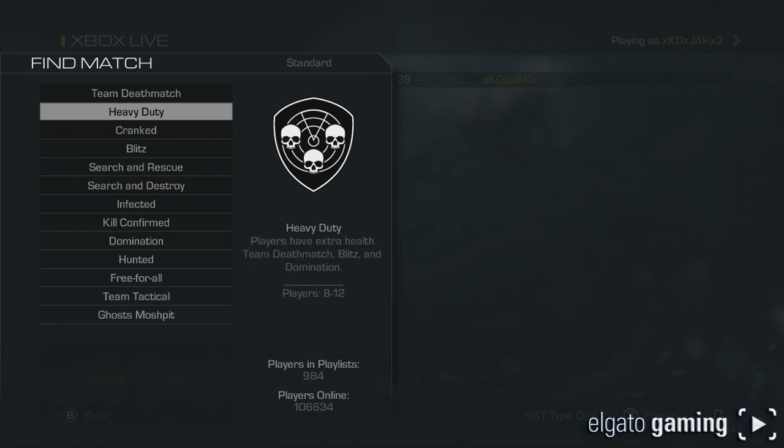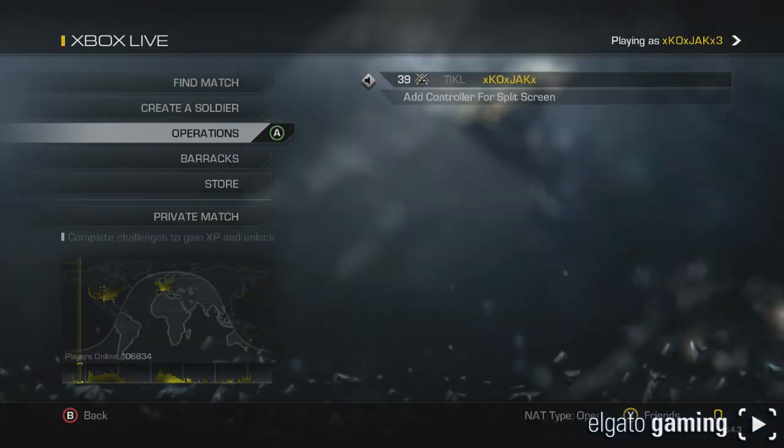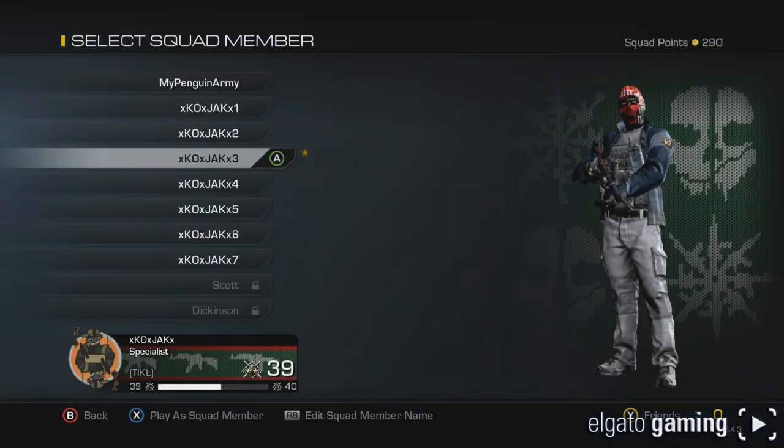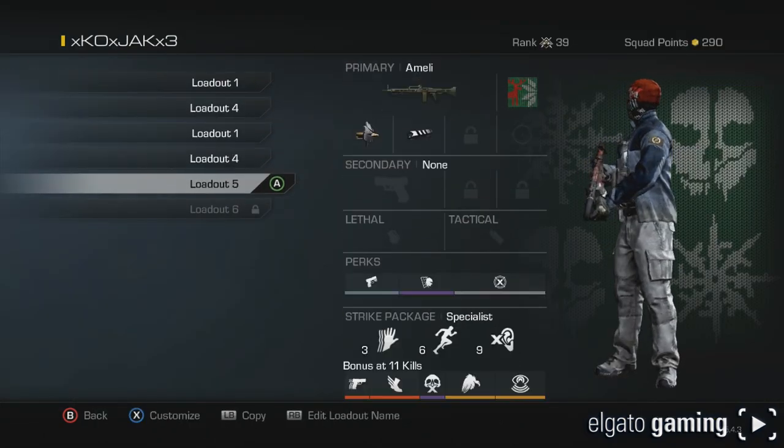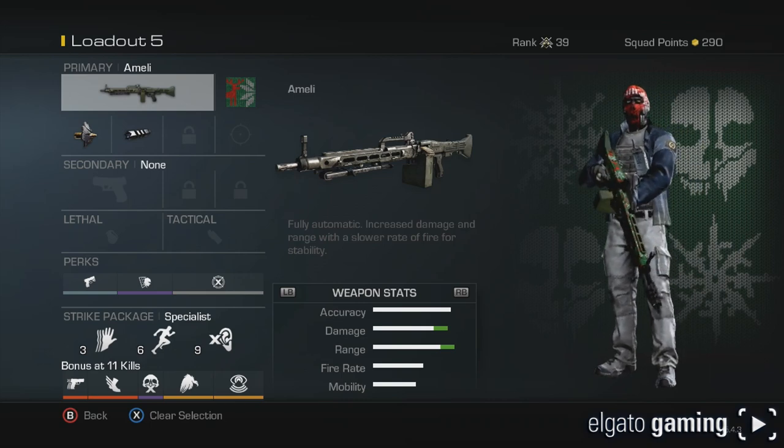It's only 984 players - just updated as I was looking at it. But before we get in there, I set up a class that I think is going to work very well in that game mode. Correct me if you think I'm wrong. Let's go to Create a Soldier - my new loadout here is the Ameli light machine gun.